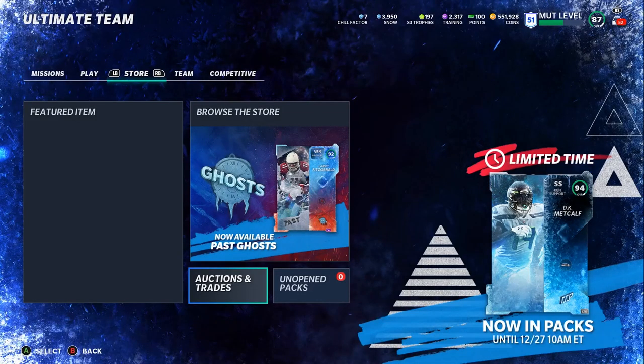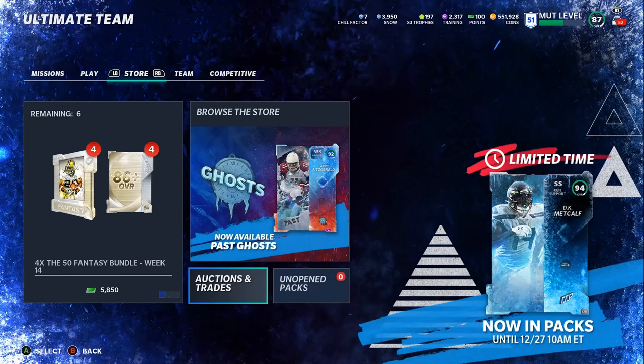Hey everybody, it's Poodle back with another Madden Ultimate Team video. Today I'm going to go over the most overpowered players in Madden 21. For the most part, they are going to be ranked in order from 8 through 1, so as I get closer to 1, obviously, they're going to get better.